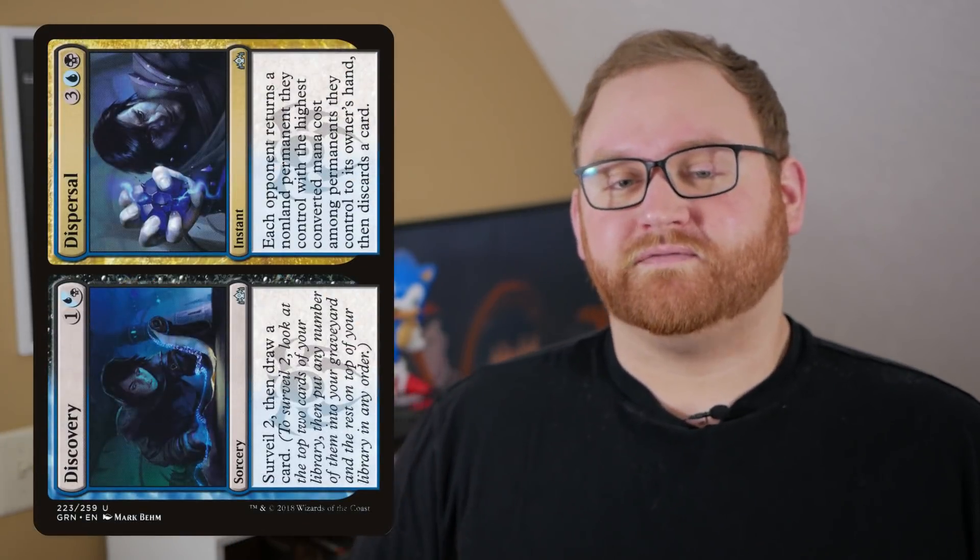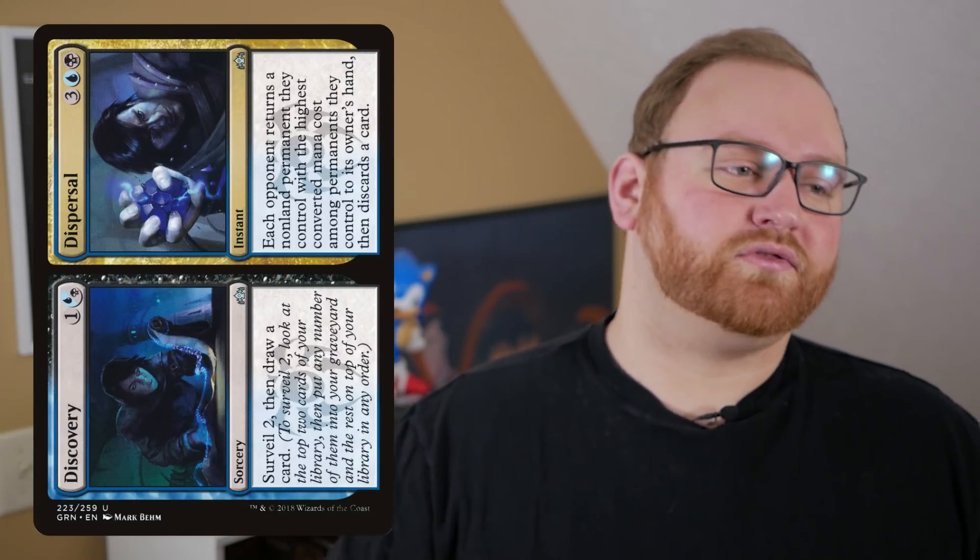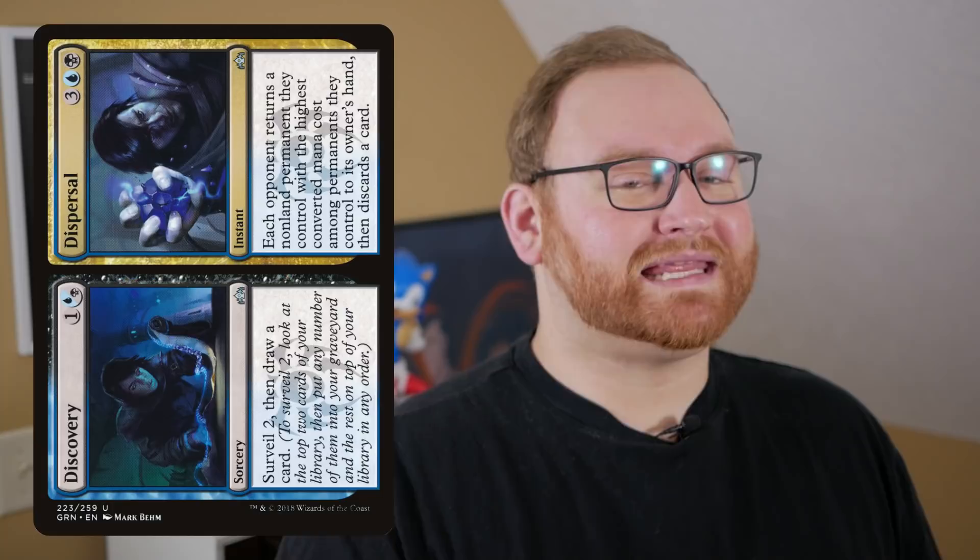Rounding out spells, we have 2 Discovery // Dispersal. Discovery lets us look at the top 2 cards, keep one or discard, and draw a card for only 2 mana — very good on turns 2 or 3. I did consider Charter Course but Discovery is better because of the selection. The Dispersal half, which bounces a non-land permanent and makes them discard a card at 5 mana, won't be cast as often but can be useful in the late game when digging for a Vraska's Contempt or Cast Down.